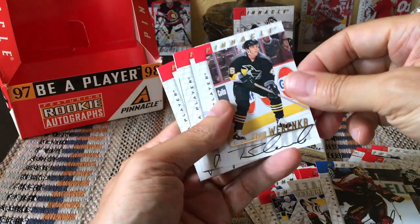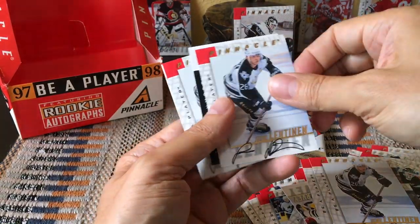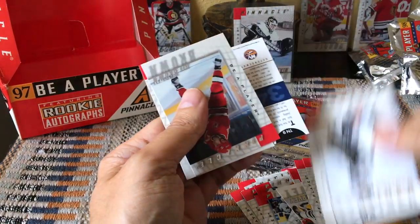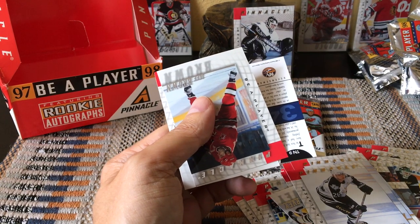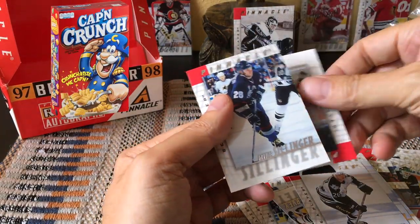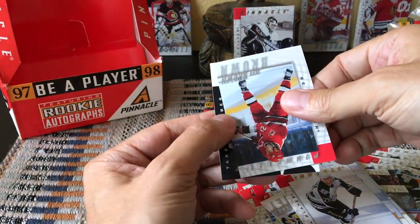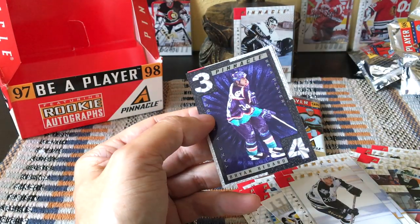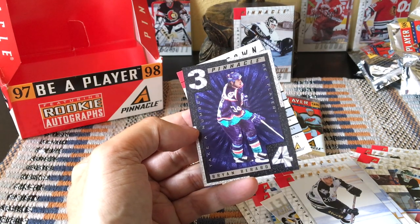Let's continue on. Tyler Moss auto, Renberg auto, Yuri Khmylev auto — another Yuri Khmylev auto. An insert of some sort. Another Yuri Khmylev auto — three Yuri Khmylevs in a row! This box is on crack. This box is on Captain Crunch — I don't know what it's on.